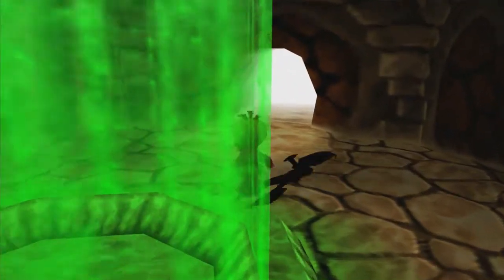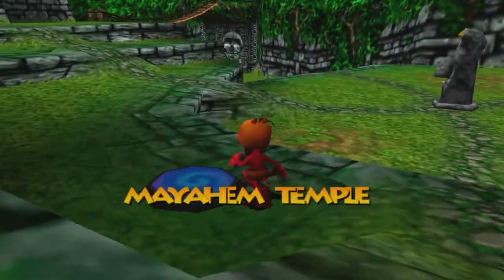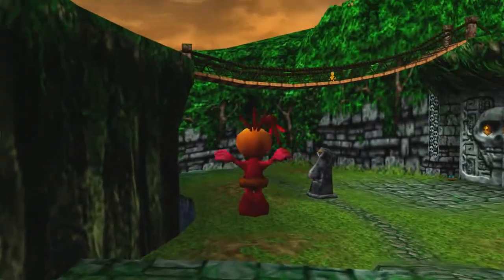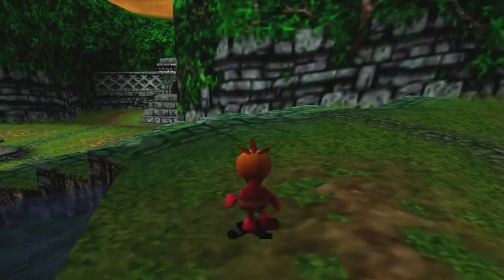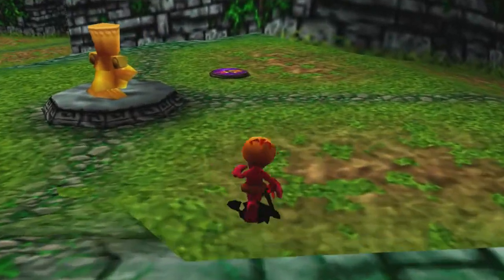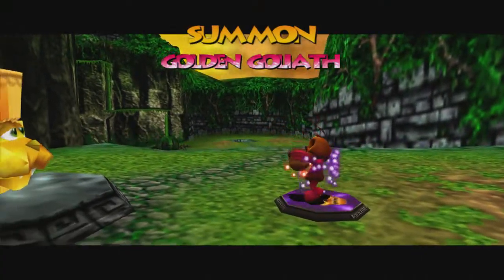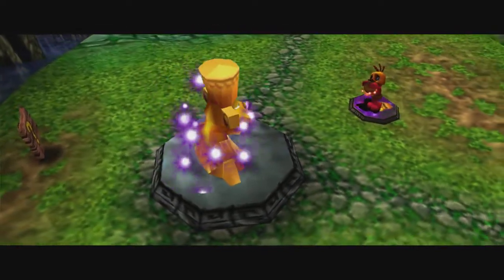Mumbo has one attack which is sort of a stun ability. The really nice thing about it is that if enemies start to chase you and you pull out the wand and start zapping them, they will actively run away. It's a good way to keep things at bay. Mumbo can also not swim very well and doesn't have any of Banjo and Kazooie's abilities. We need Mumbo for the Mumbo pad — he does a chant and summons what is known as the Golden Goliath.